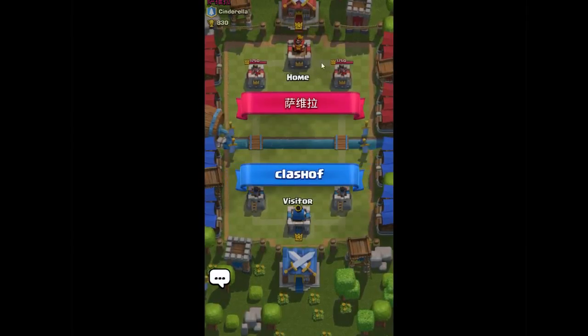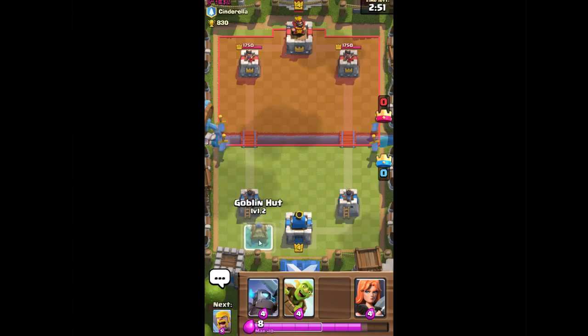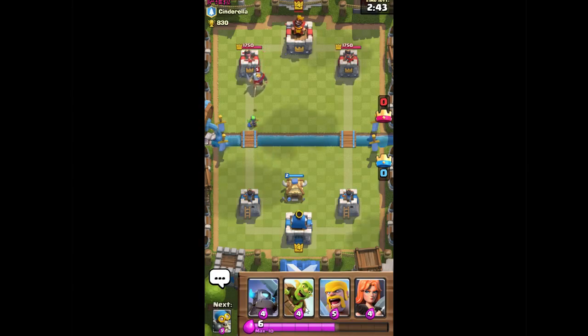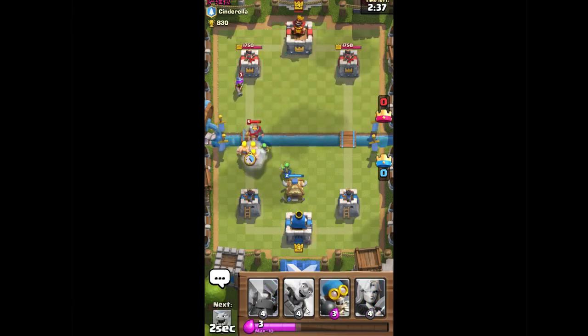I joined a fight — sorry guys! This guy is level 4. We'll try to fight. If I put this one, for example, it will spawn in 5 seconds — all 5 seconds, and 1 elixir drops. I will try to show you all. It's just bad that I didn't upgrade my barbarians. You see, these are my barbarians.